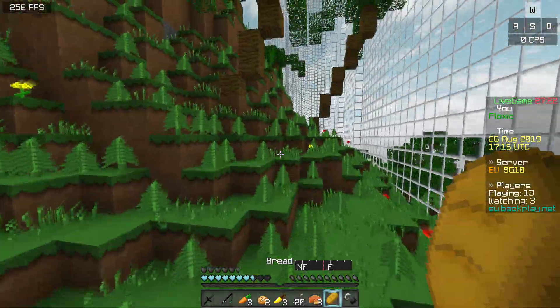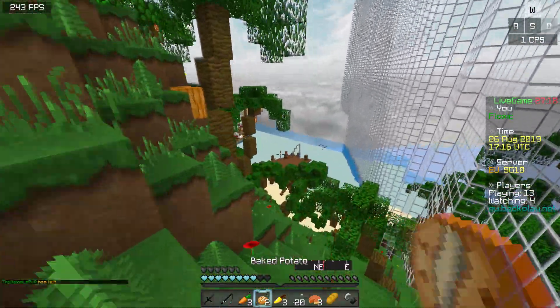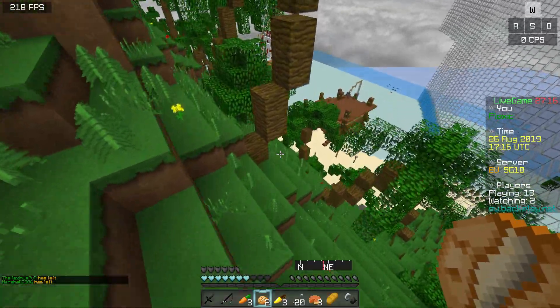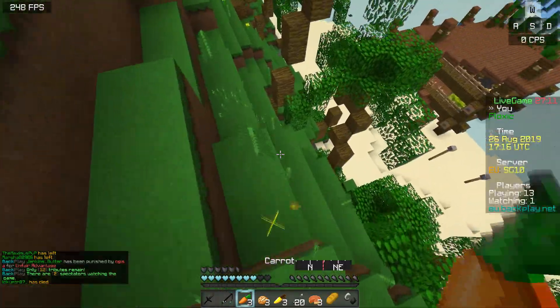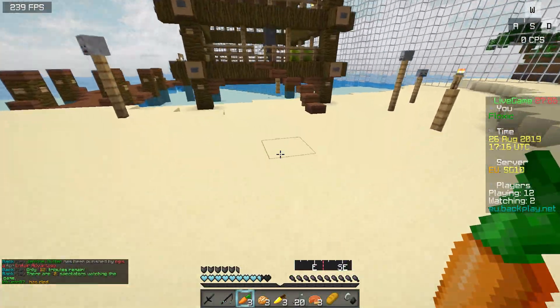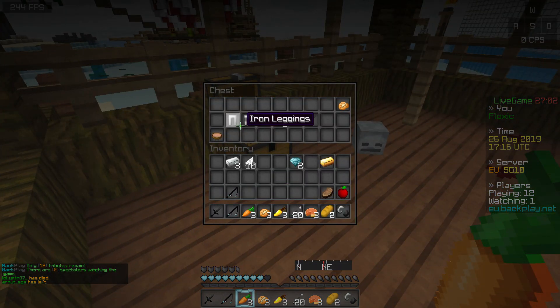Oh, we got another diamond. Great, we can make a diamond sword. There's actually a crafting table on a little pirate ship nearby, so we'll go do that. Let's loot this one last tier two, and then head back to spawn. I'd like to get a bow as well, so if we don't grab a bow from this tier two, I am gonna go loot for one.